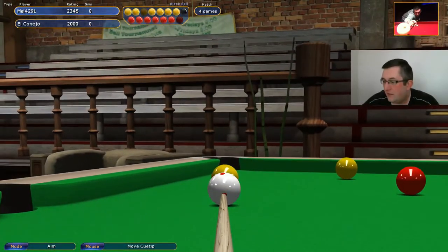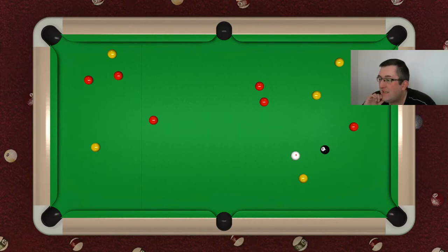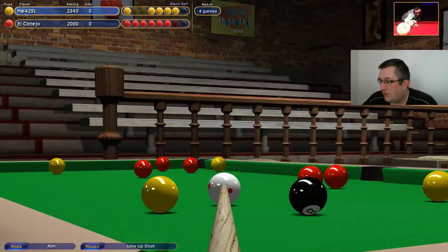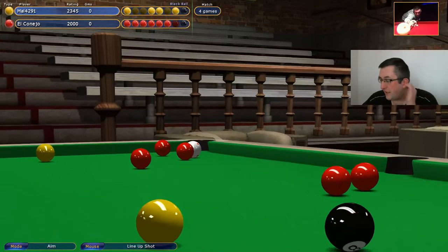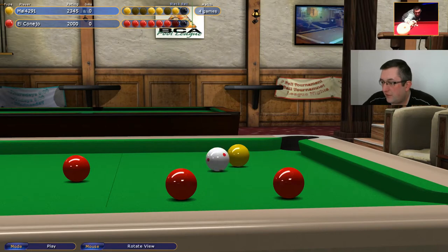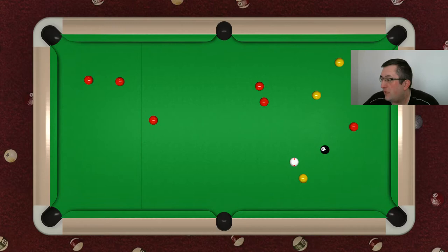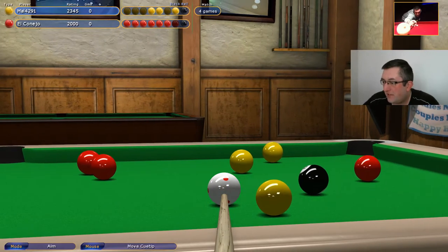When you make a mess of it like that you've got to change your mind. I can't pop that one now, so I'm gonna have to pop this yellow and try and land on this ball. Nothing much has changed — the general principle of the clearance is still there. I've overrun it and landed pretty much where I was before, but the black still goes in there.